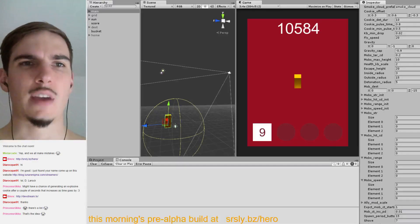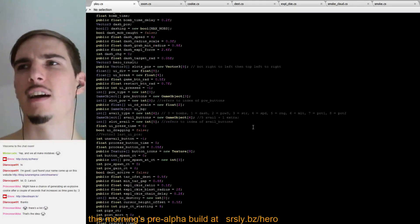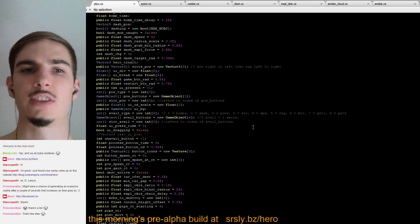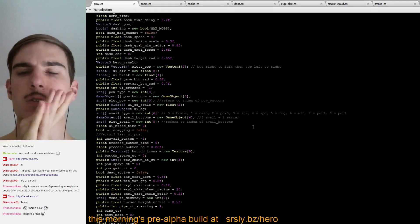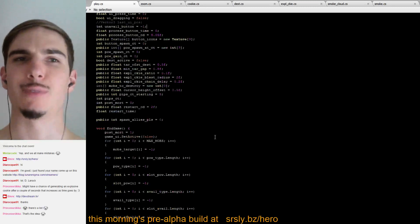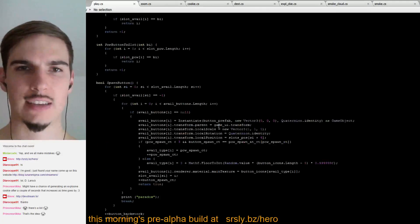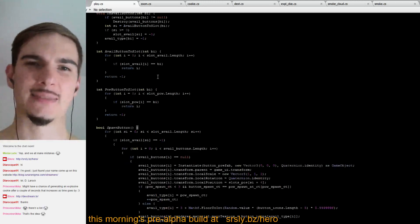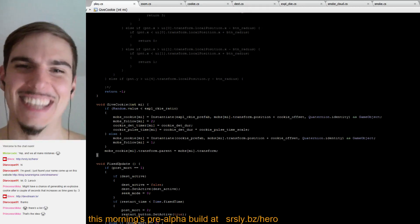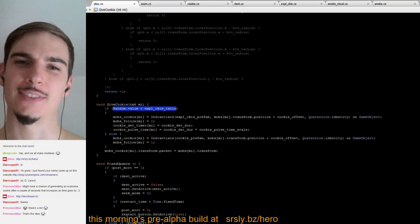Right, so we're spawning cookies in two places: when mobs spawn, and when a mob travels all the way to the outer radius and gets a new cookie. We'll probably want to unify that into a consistent cookie spawning method. Looking at the code — oh, 'give cookie' already unified it, that's convenient. And now we're just doing a random value based on explosive cookie ratio.